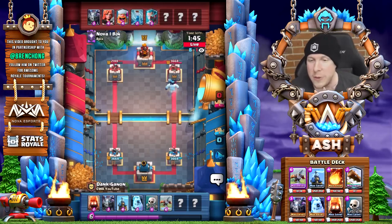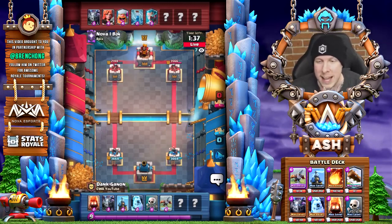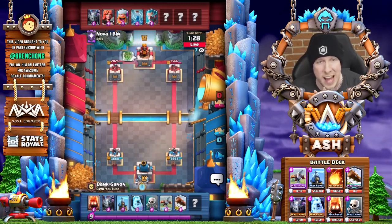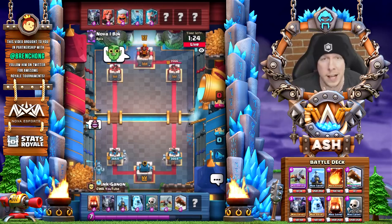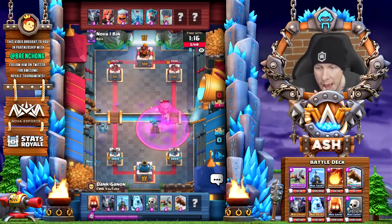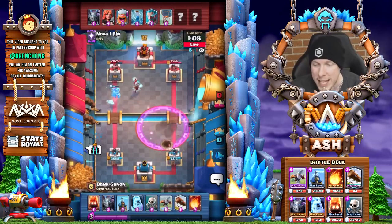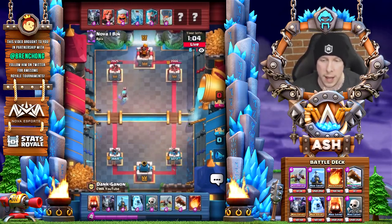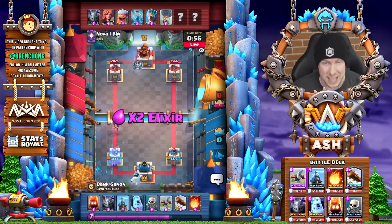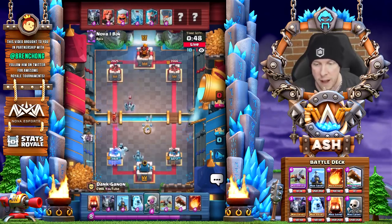We're against Nova Bin and it has to be a balloon deck — the lumberjack balloon synergy is really really strong. Valkyrie is also an underrated card right now, especially against swarm. Here goes the lumberjack balloon combo — we have tesla in hand and fire spirits help out, but the raged-up balloon looks like it might get to the tower. Nope, Dank is ready with that fireball. He does take the balloon death damage, but even getting death damage on the tower is considered a win by balloon cycle players.